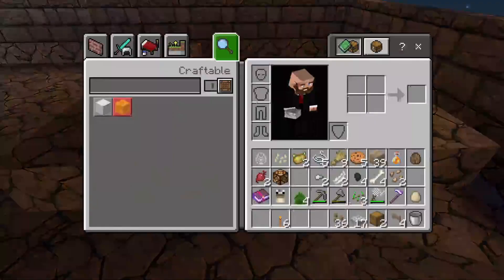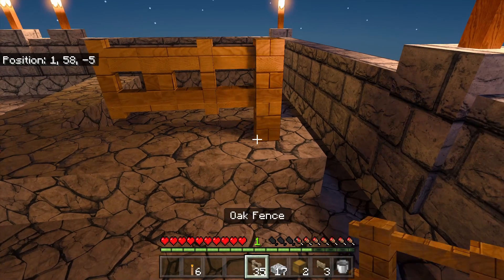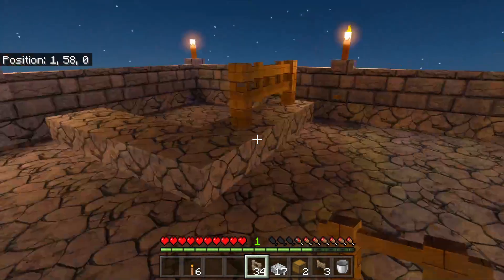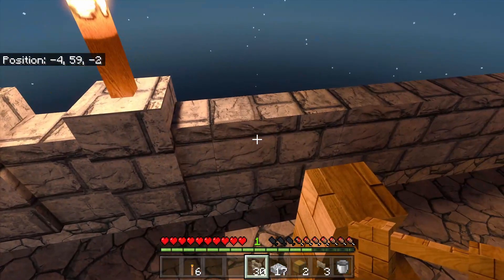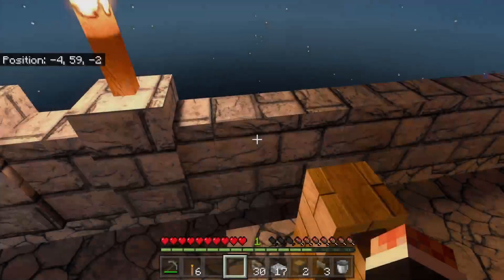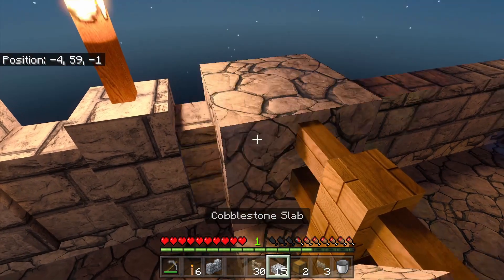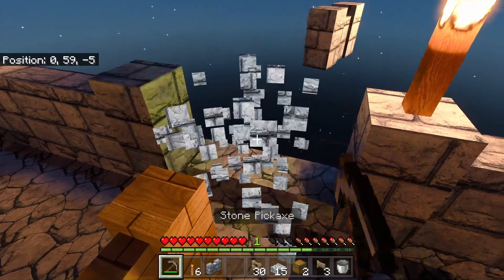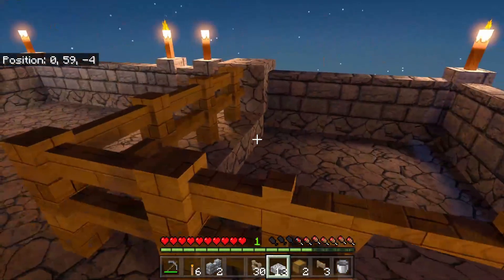We're going to put the gate in on the side here. Fences don't connect to a wall, so we may have to change those out for solid blocks where the walls are. I don't want these chickens sneaking through a corner. If I do that we connect - yes, thank you. There we go, so we've got our first pen built.